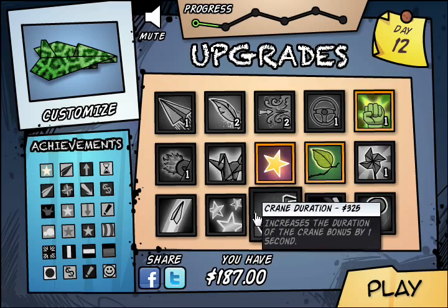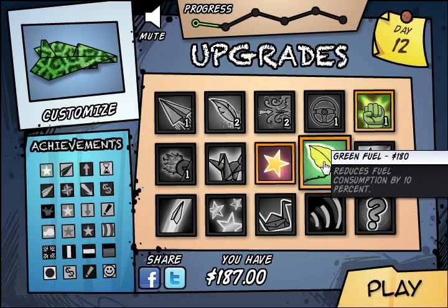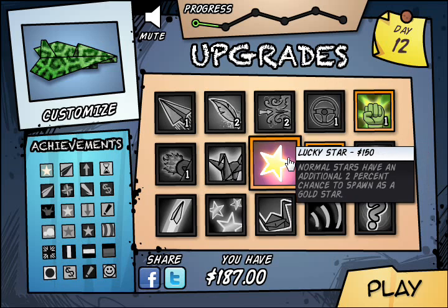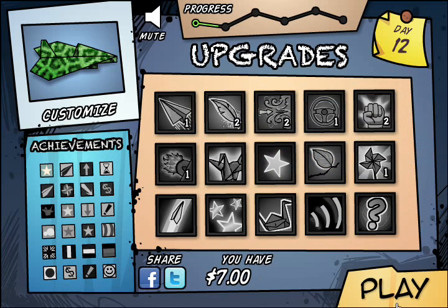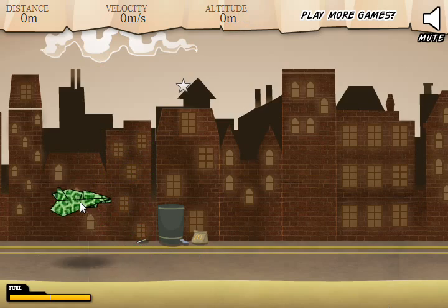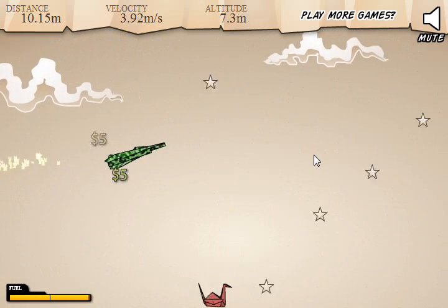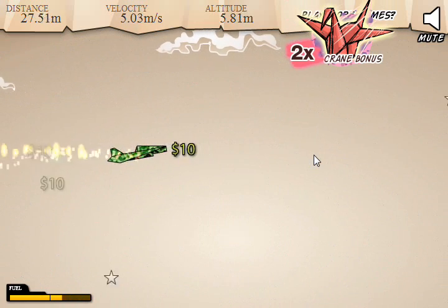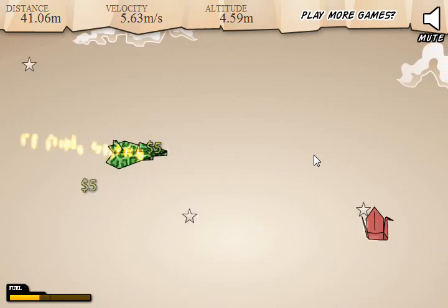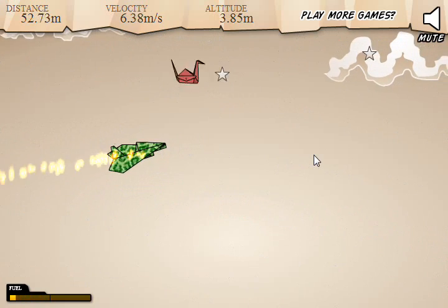We're almost out of London. We're on to Edinburgh or something. I have no idea. Let's get more throwing power, I guess. Oh, I forgot to change my plane. I'm honestly not going to keep this plane much longer — it's going to stay green, but it's not going to be cheetah print. As awesome as the cheetah print obviously is.